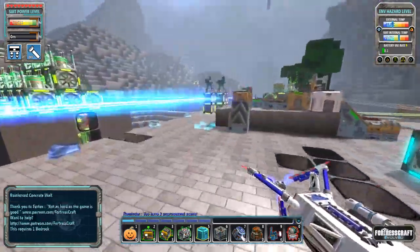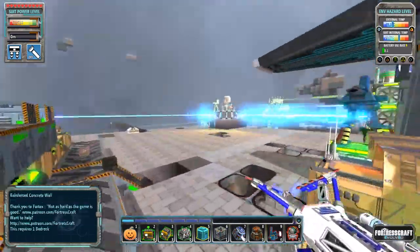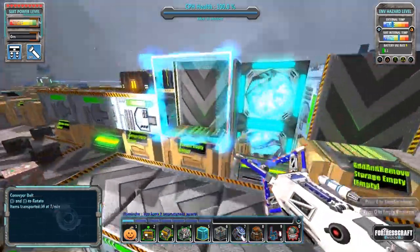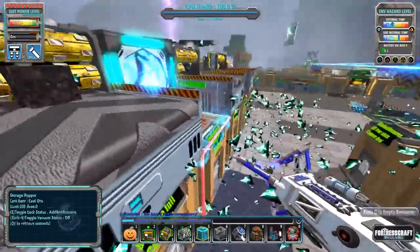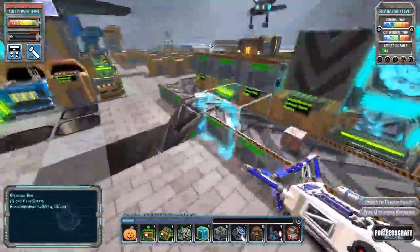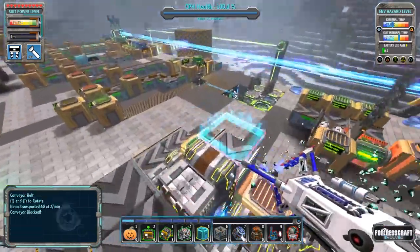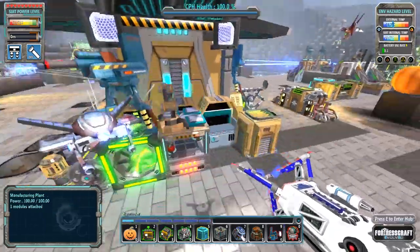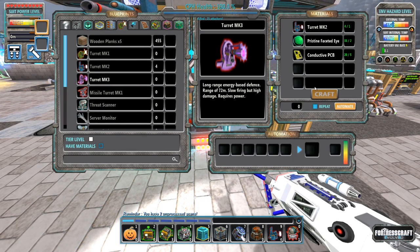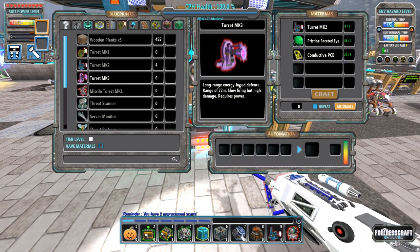The bad guys are getting intensely crazy. Our threat level was over 2,000! It's down to 1,584 because I just finished rebuilding my plant that builds enriched coal. It's getting really complex - actually it's pretty simple: coal goes in one side and enriched coal comes out the other. There's a lot of enrichers here and there's still not enough to cover our base. I'm probably going to have to build a whole separate coal enrichment area. With the bad guys coming in, I'm prepared to build turret Mark 3s - I can build four of them. These have long range, 72 meters versus the Mark 2s which is only 20 - that is more than three times the range. Slow firing but high damage, and requires power.